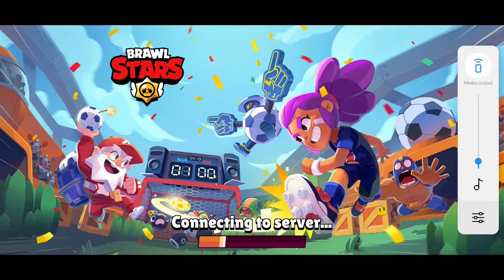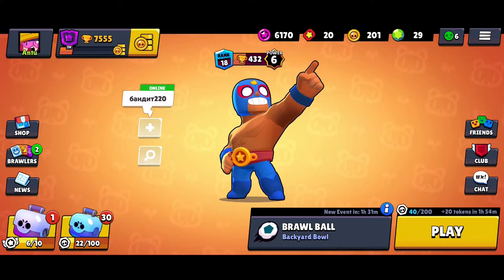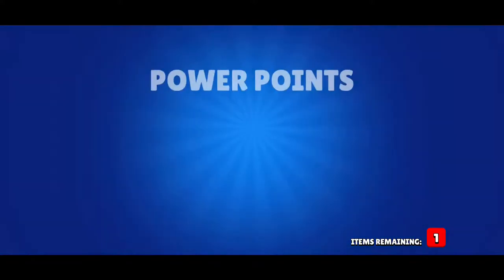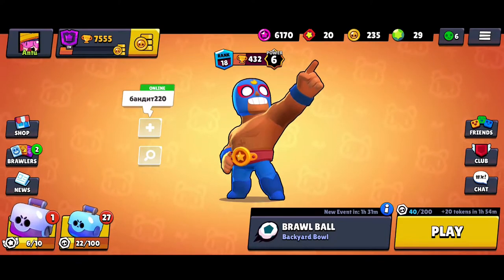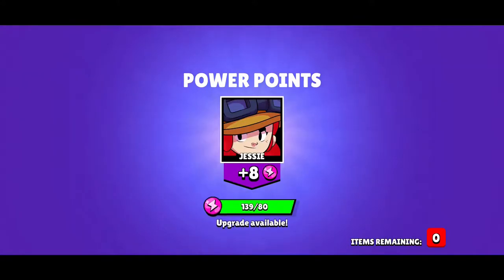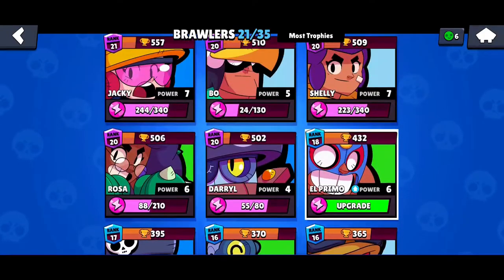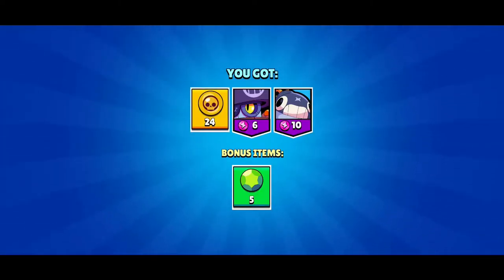Okay, we need a Jessie. The most important thing that we need to get now is coins — we only have 300 and we need to upgrade some Brawlers, as you can see. Okay, I'll have 5 gems.